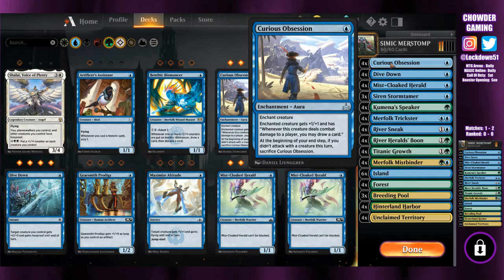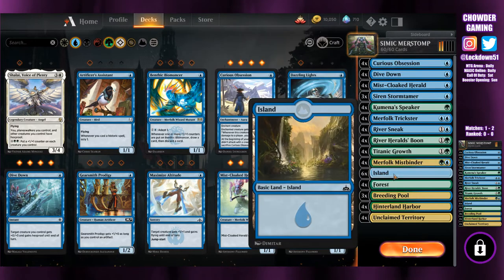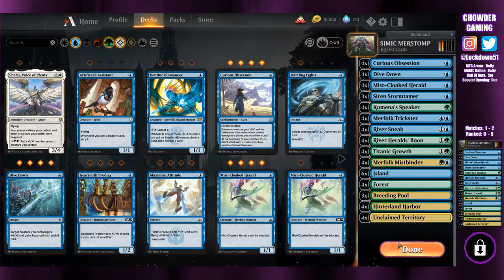Something that I had in my previous build of the Simic deck was Curious Obsession, but I didn't have a full playset before. So we bumped that up to a full playset in this one. This is going to be our card draw, helping us dig into finding our Titanic Growths and River Herald Boons. And yeah, that's the list — pretty simple, pretty clean, it's been working great. We're 1-2 right now. First match we went up against — oh, I forget what we went up against — but it worked beautifully, went off without a hitch.